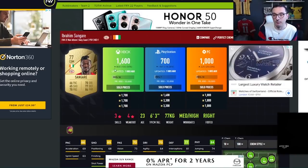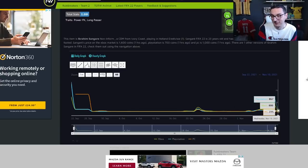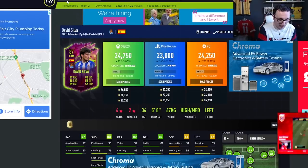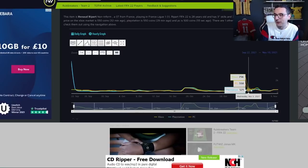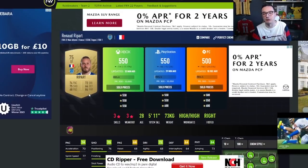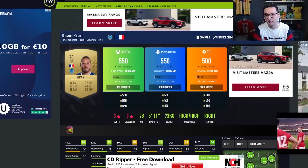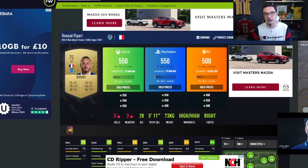Sangare did actually rise on one platform but there's no justifiable reason for it — he's an anomaly. I'm trying to remember which Rule Breakers Team 1 card really banged out of packs. I think it was Ripart — yes, out of packs Ripart got a little bounce. It's not massive, but if you got him at the low of 450 you doubled your coins. However, out-of-pack investments in general this year don't do well. Sangare is an anomaly and I genuinely have no idea why he bounced like that.